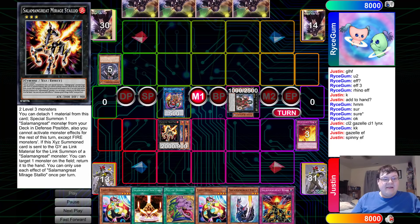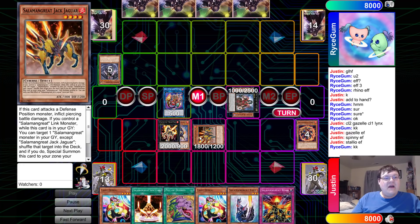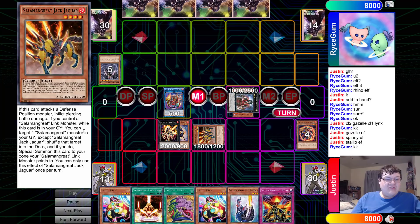Mirage Dahlia is going to detach and special summon one from the deck. You cannot activate monster effects for the turn except for light monsters. If this card is sent to the graveyard as material, you can target one monster in your graveyard and return it to your hand — so free, by the way. Out comes Jack Jaguar.